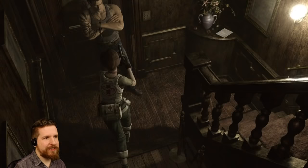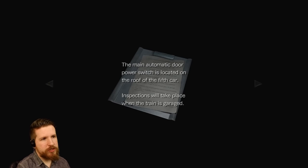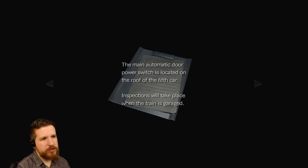That didn't work, but watch me go up here after I read this note. Notice to supervisors: when closing the dining car, supervisors are asked to switch off the automatic doors after ensuring all staff have vacated the car. The main automatic door power switch is located on the roof of the fifth car. Use the ladder at the rear of the second floor of the dining car. Umbrella Corporation, maintenance department. What? This is an Umbrella train. Oh God. Alright, let's see what's upstairs — I already know what's upstairs, but we'll see.